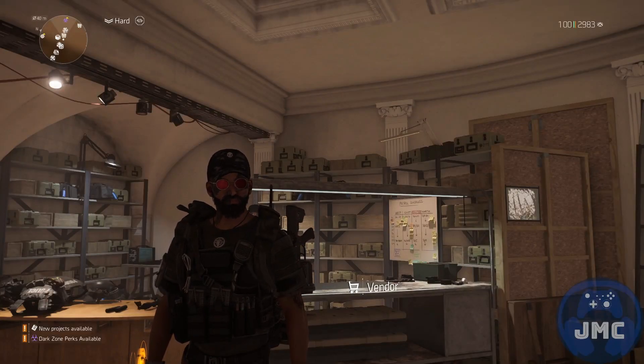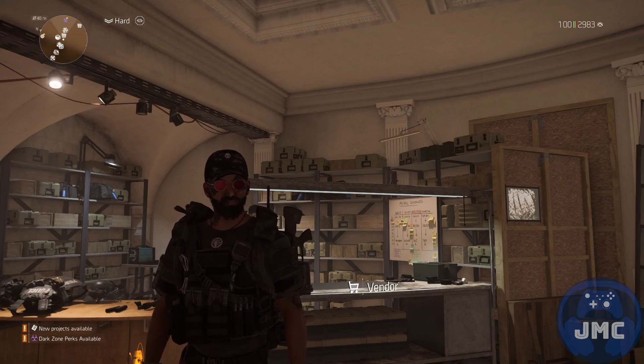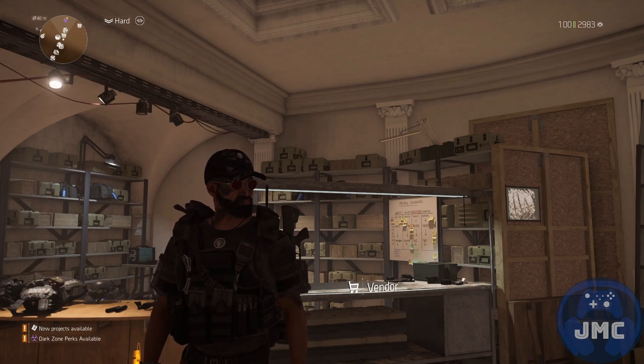Hello everybody! My name is John McCole and welcome to another Division 2 video. In today's video I want to show you a build that you can use to one-shot the weak points on Razorback in the Dark Hours raid. Let's get started!